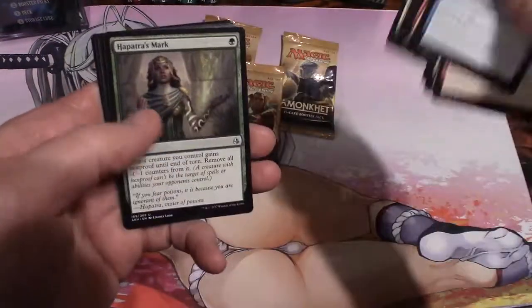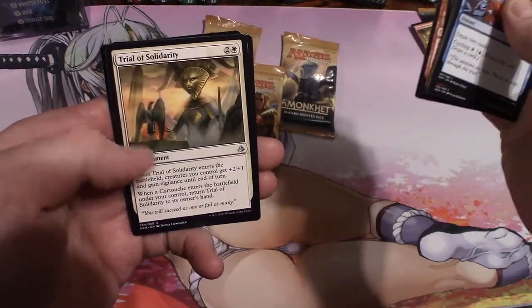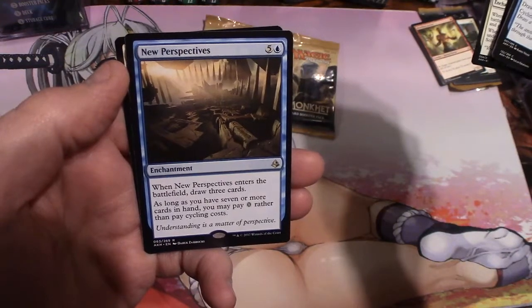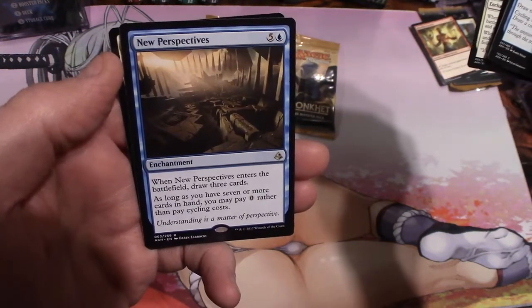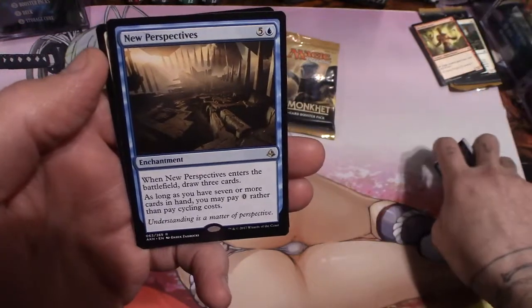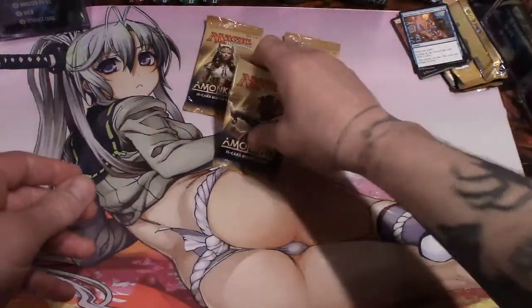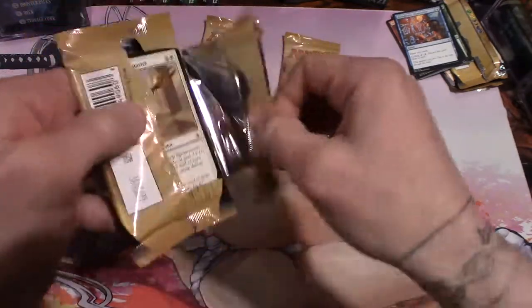Painted Bluffs, and a Patra's Mark, True Heart Twins, Trial of Solidarity, and New Perspectives — an Enchantment. When New Perspectives enters the battlefield, draw three cards. As long as you have seven or more cards in hand, you may pay zero rather than pay its cycling costs. Verse seven, five and an island. A full art forest — loving it. And Warrior Tokens.